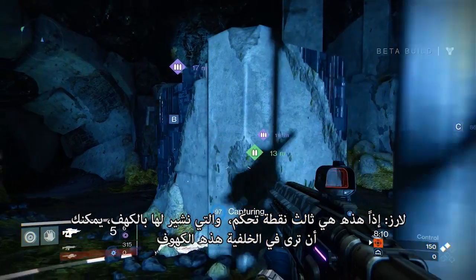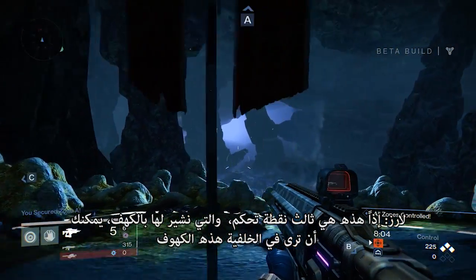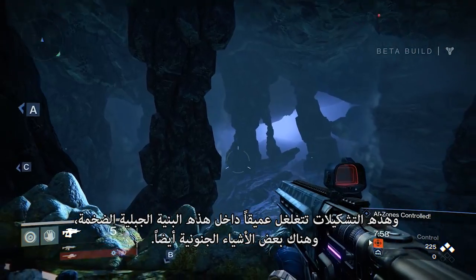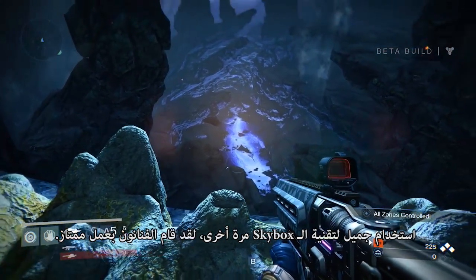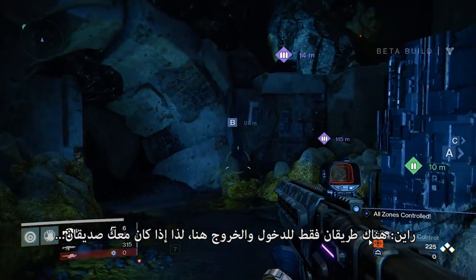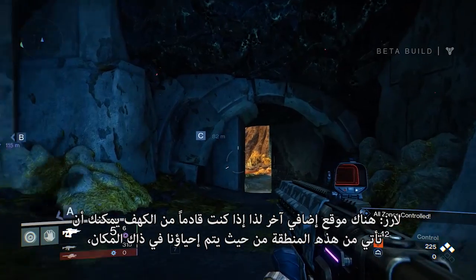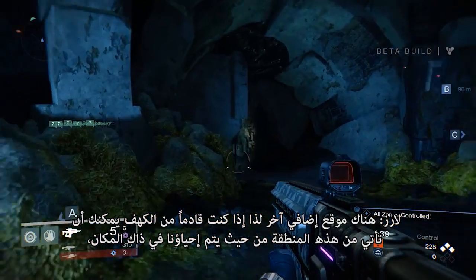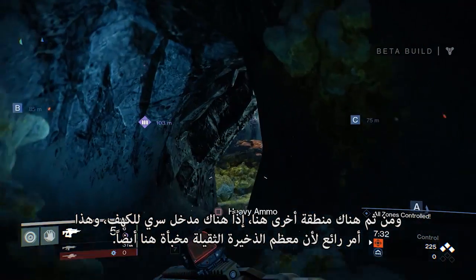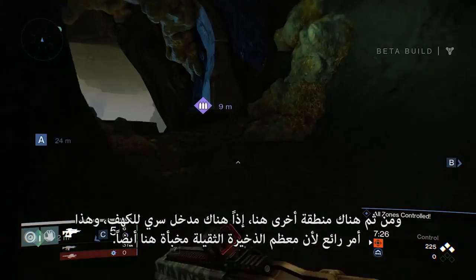So this is the third control point, which we refer to as Cave. You'll see off in the backdrop these caves and this formation going way off inside a huge mountain structure, and there's some crazy stuff down here as well — some wonderful skybox that our artists really knocked out of the park. There are actually three ways in or out of here: you can come from C from the grotto, you can come from the area where we spawned, and there's one more area up here — a secret overwatch cave entrance, which is really cool because that's also where the heavy ammo is.